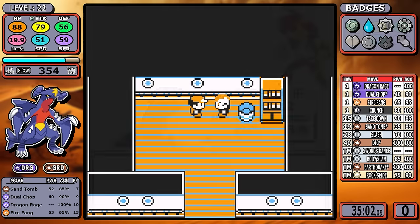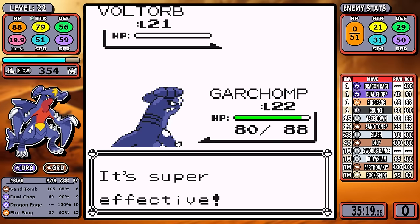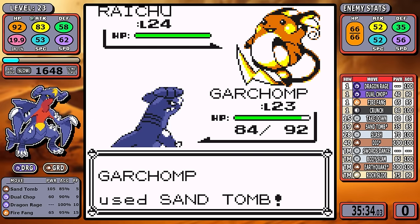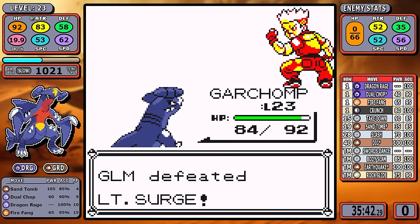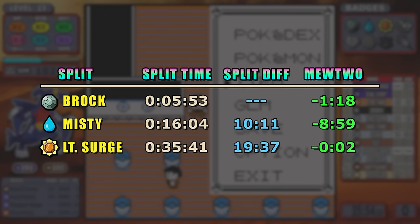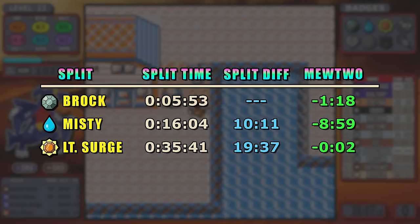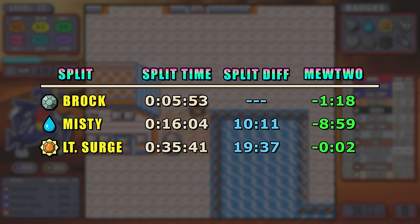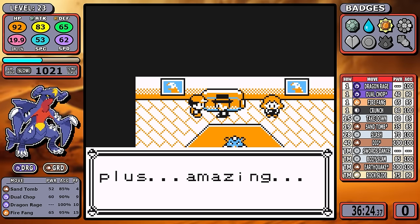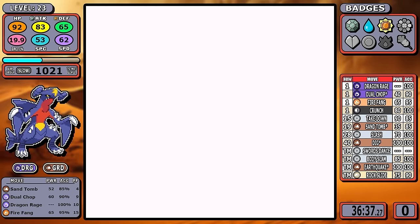Lieutenant Surge is next, and as a Ground type immune to Electric attacks, you already know how this goes. For the first two Pokemon, a single turn of Sand Attack can take them out, then we easily beat Raichu — one of those 'duh' moments. Looking at the split data, we compare against Mewtwo's time throughout these cross-gen runs, and as of now Garchomp has a two-second lead. This will be the last split check for a while, probably until after Giovanni.